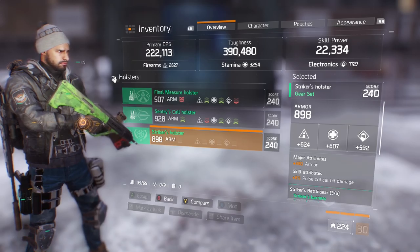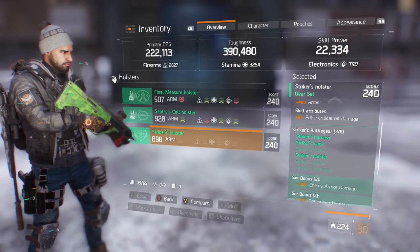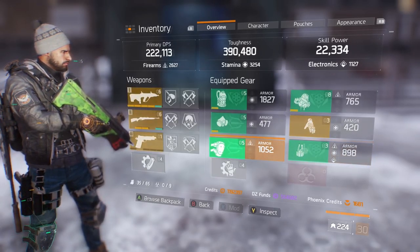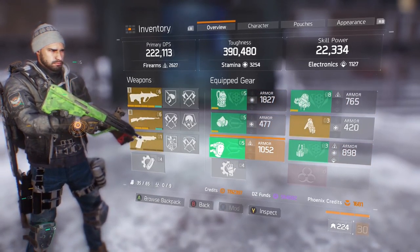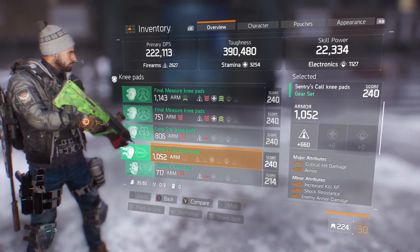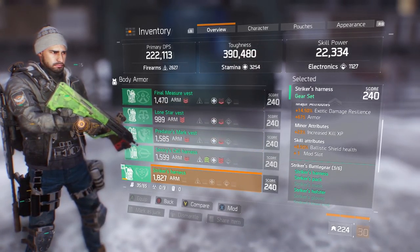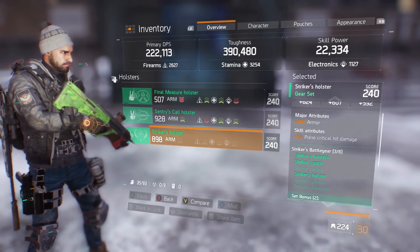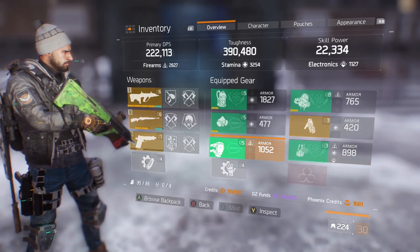If you're going to roll off armor on anything, do it on the knee pads — they roll lower than everything else, around 350 max. A chest piece rolls up to 675, and a holster rolls around 500. So if you need to sacrifice armor somewhere, the knee pads are the way to go.